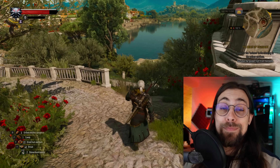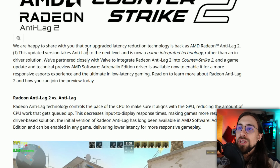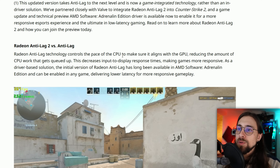Many of us were eagerly waiting for Anti-Lag's return, especially for high-latency games like The Witcher 3 where it made a huge difference with basically no FPS impact. AMD has now partnered with Valve to integrate Radeon Anti-Lag 2 in Counter-Strike 2. The technology controls the pace of the CPU to align it with the GPU, reducing queued CPU work and decreasing input-to-display response times.